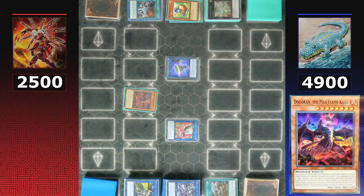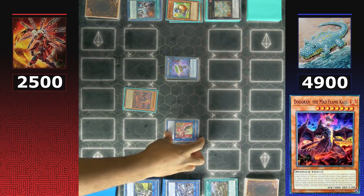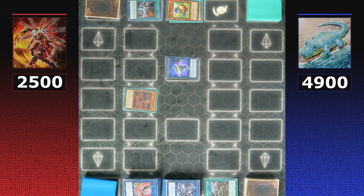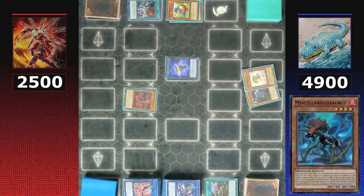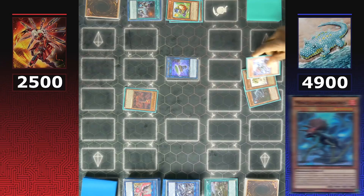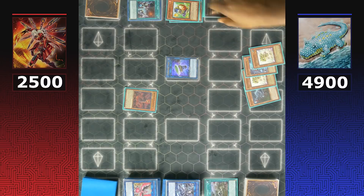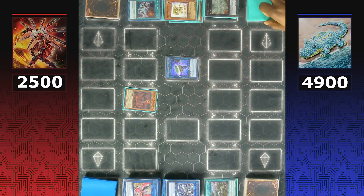Dinos think about their next course of action — they link off Reproductus and Evil Sword Logia to bring out Underclock Taker. However, summoning an additional monster means Mystic Mind affects the player's effects. Dinos tribute off Nightmare Phoenix using Dagoran, then use Miscellaneousaurus' big brain play — banishing four dinosaur monsters from the graveyard to special summon a dinosaur to the field, choosing Ultimate Conductor Tyrano.